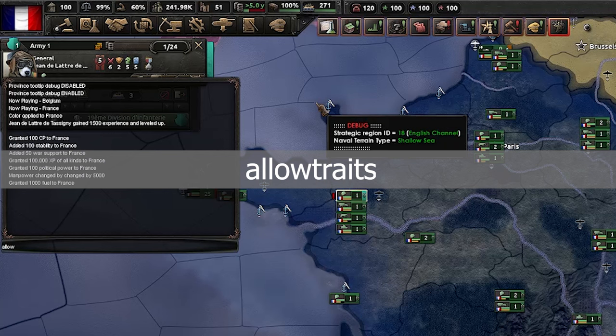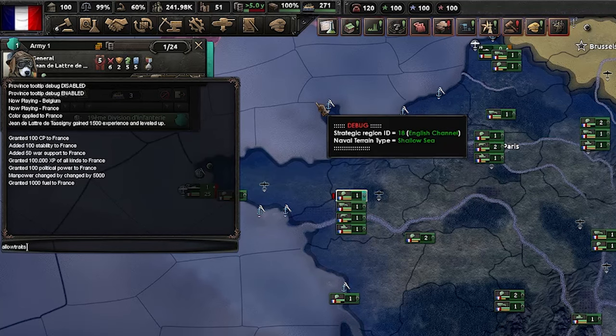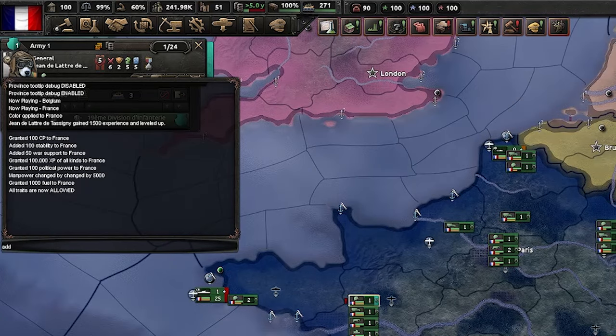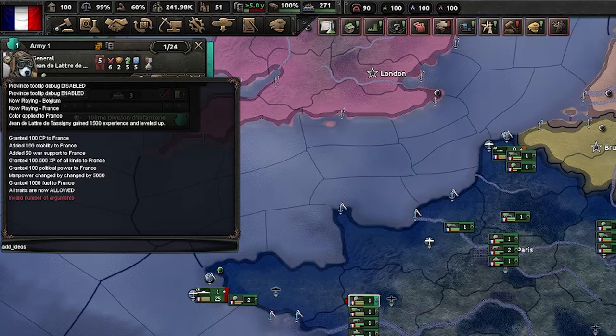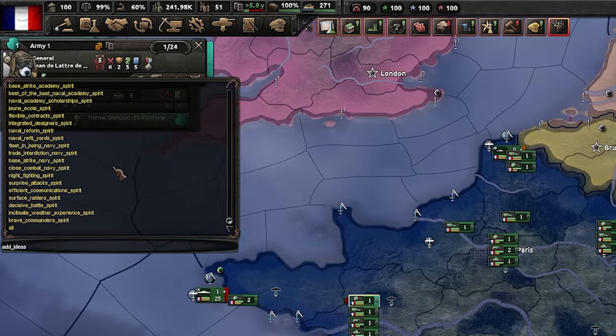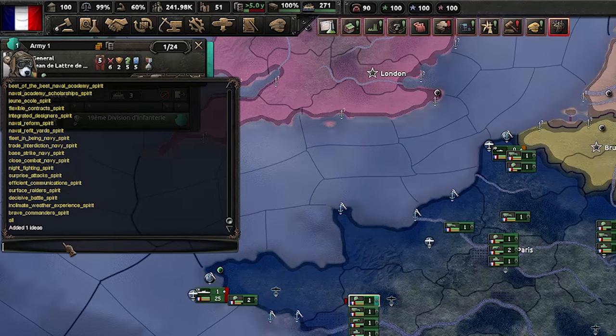Next command is 'allow_traits'. What this command does is allow you to assign any traits to your general, removing all restrictions. Next command is 'add_ideas'. If you run it without an argument you will see an invalid number of arguments error, so we need an additional argument. If you hit the Tab button you get a list of the different ideas you can use. There is a whole load of different ideas — I'm going to pick 'brave_commanders_spirit' and as you can see that idea has now been added.